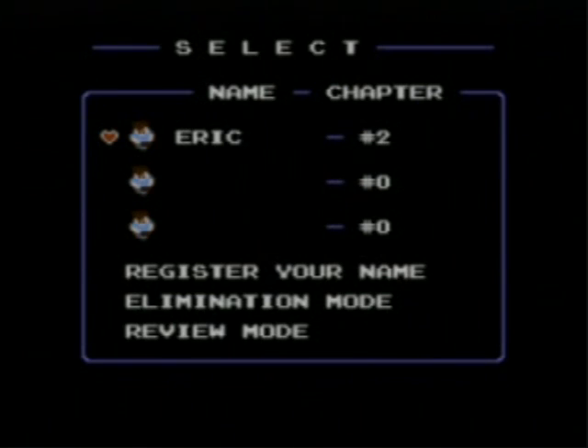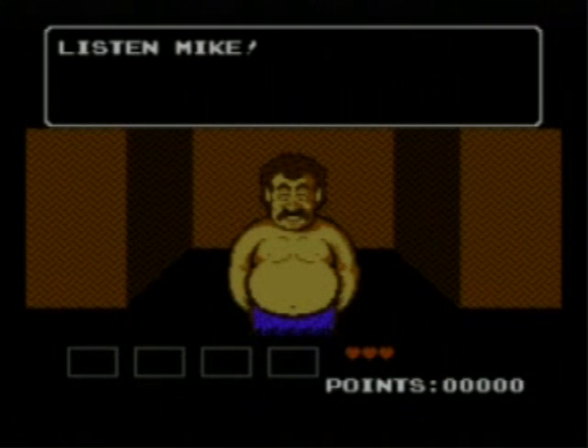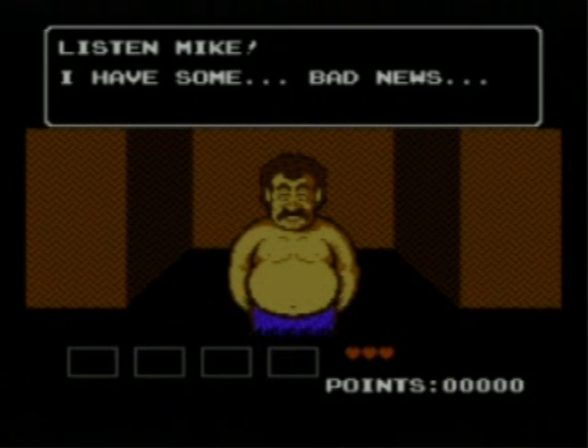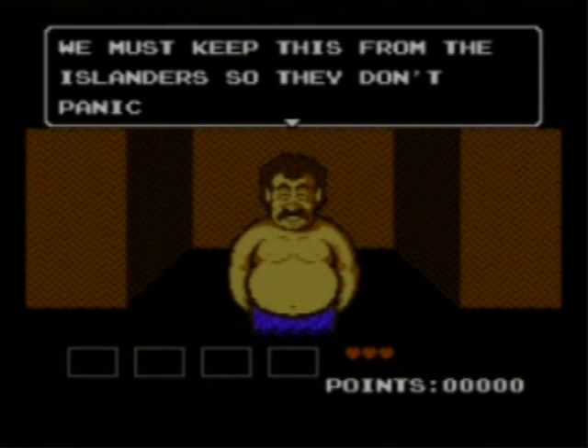Let's start with the very first screen after you hit start. Does this look familiar to anybody else? Here's the plot of the story: you're a kid named Mike, and you come to the island to find your uncle, only to find out he's been kidnapped by aliens.